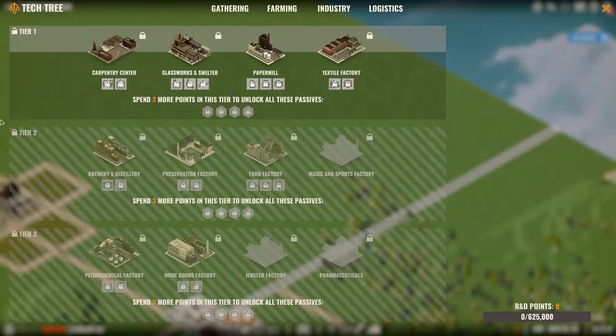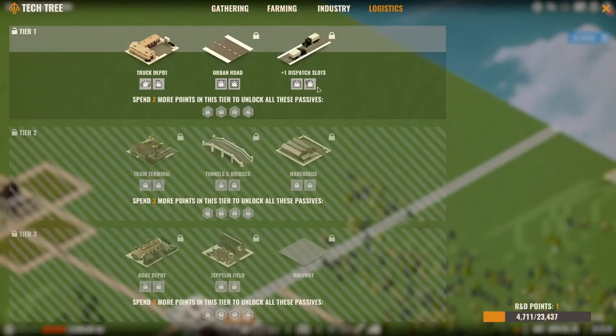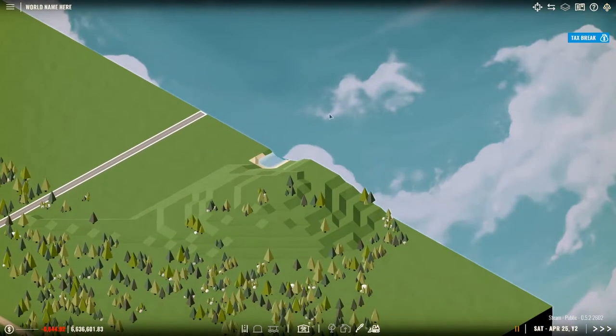I got a tech point and what - nothing? I've got a tech point in logistics. So who do I want? Truck depot - 18 wheelers, plus 2 trade truck capacity, interesting. I could maybe use that. And this is minus 25 trade dispatch cost. Now urban roads - can build urban roads which makes things faster, unlocks one dispatch slot for every building. Let's go with this. Actually will I, or will I take the minus 25 trade dispatch cost? Right I'll go with this for the moment - unlock that. Excellent, one R&D point used.